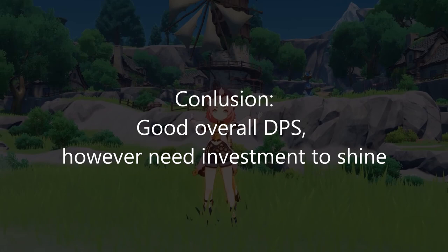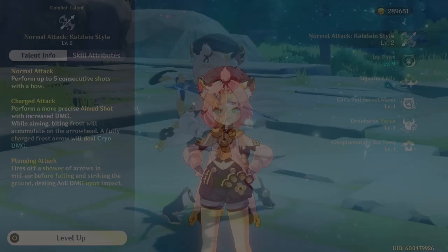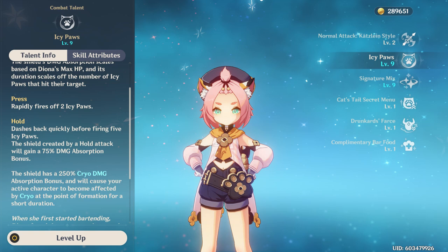Now let's talk about her kit. Her auto is like any other bow user, and the charged auto will deal cryo damage. However, her auto's damage multiplier is among the lowest of archers, so it is not recommended to play Diona as DPS unless you really like her. Her skill has 2 modes: if you tap it, it shoots out 2 cryo kitty claws. If you hold it, she backflips and after landing shoots out 5 cryo kitty claws. There is a delay between when you hold the skill and when she shoots the claws.